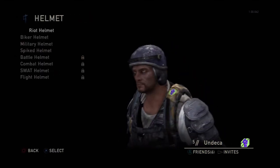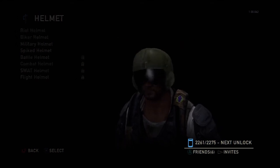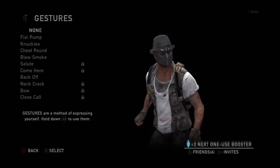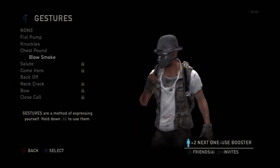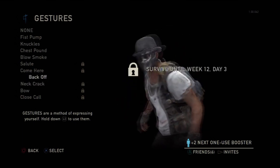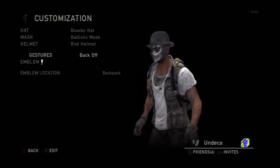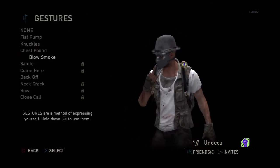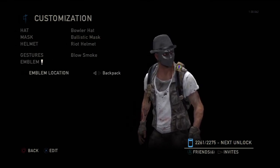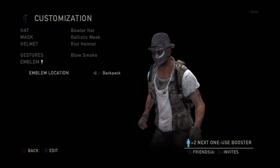There are helmets too — kind of subpar overall, though one looks kind of funny. Then you've got gestures. You guys remember SOCOM? You could stand over your guy and do gestures — tell him to chill out, back off, and so on. There's an emblem option too. You can put your emblem on your backpack, chest, face — everywhere.